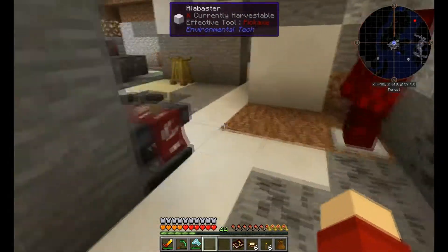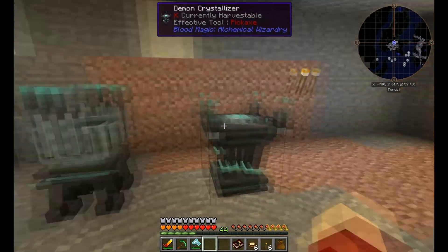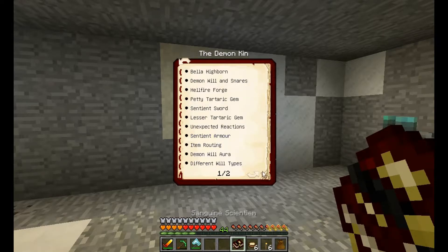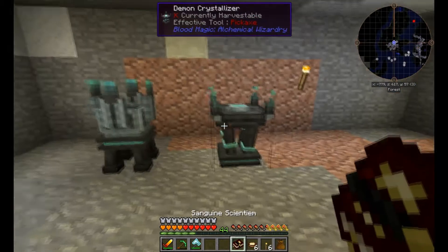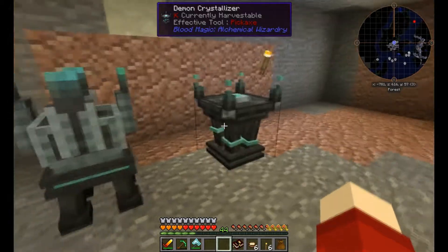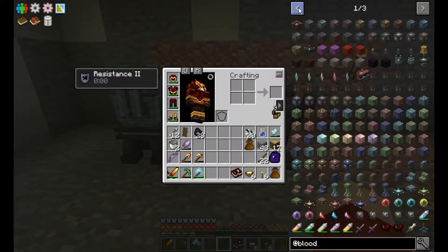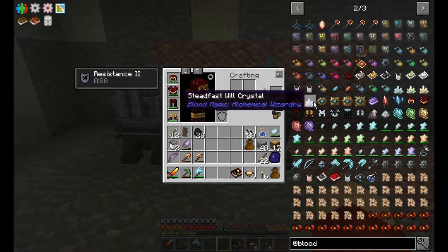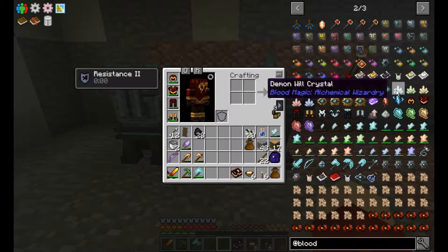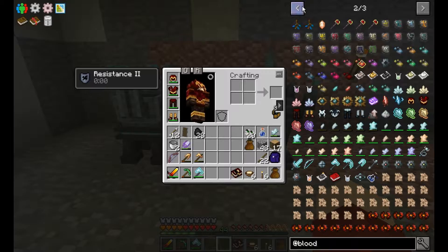Hopefully over time that will form up and we should get a crystal forming in here, as long as this is working correctly. So that is the demon pylon setup. This is how you're supposed to create these demon crystals, and we just need one demon will crystal in order to form and then we can continue crafting.